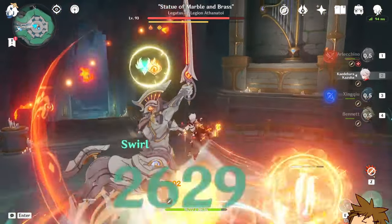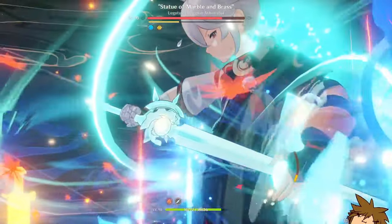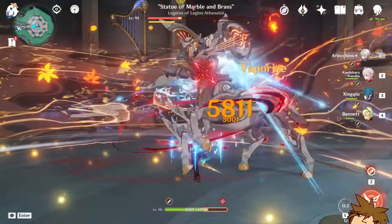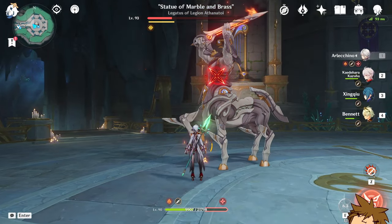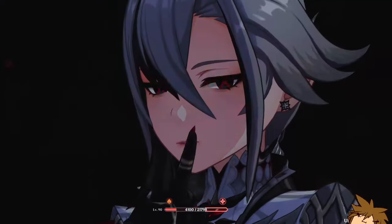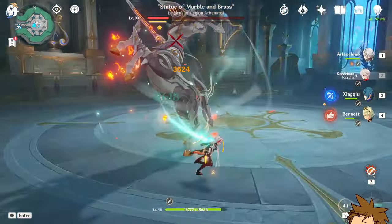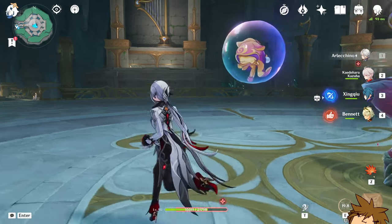We can do a little bit of testing now — use all of our skills and just go crazy. It's actually so simple. I'll damage myself a little bit; my health is at 9,900. I use my elemental burst, it pops, I heal. It's really that simple, and then I can reapply the Blood Death Directive in a few seconds.